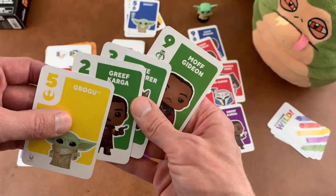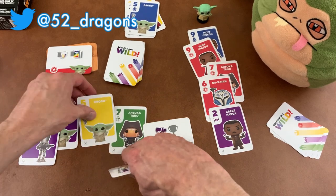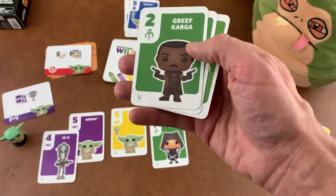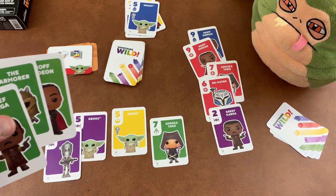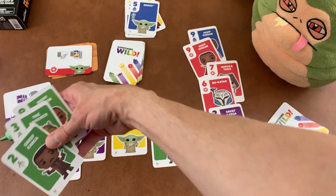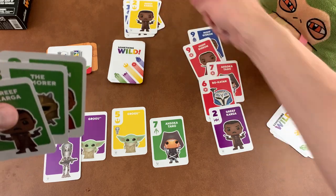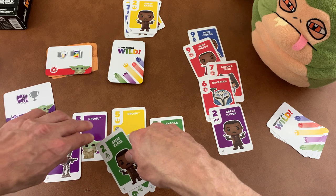My turn — I drew a five. I'm going to play this five because it has the Grogu icon, which means I can take Grogu away from Jabba the Hutt. Now since I have baby Yoda, if I draw a purple card I can score on purple. I'm going to use the power ability now — it's yellow, and Jabba doesn't have any yellow cards, so he doesn't have to discard. I don't have more than five cards in play, so my turn is over.